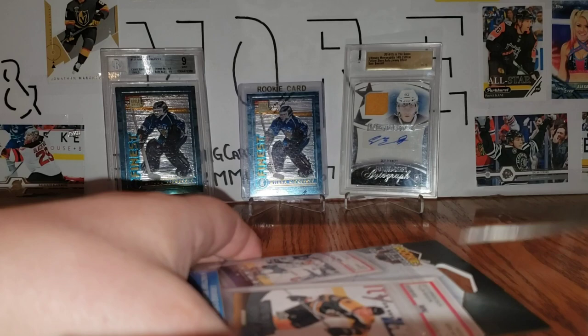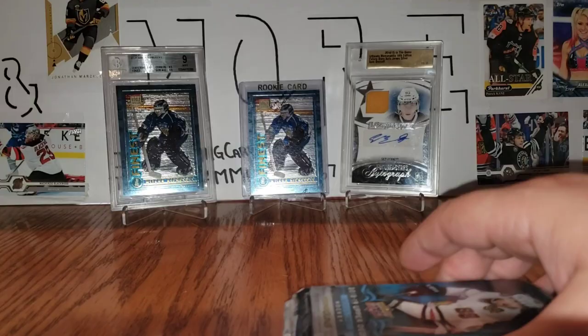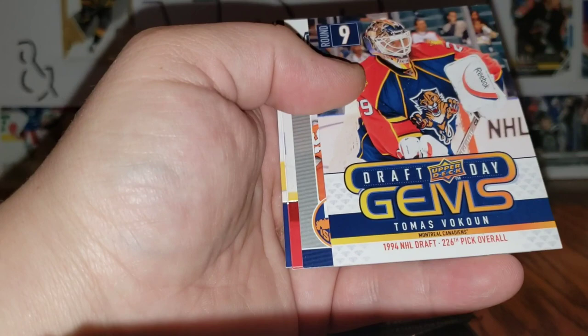On to the next box — got four Upper Deck packs this time. Come on Young Guns! I don't even know who the rookies are in this year. Dion Phaneuf, Sean Bergenheim, Dan Ellis — doesn't matter because we got a Draft Day Gems of Thomas Vanek and a Victory rookie of John Tavares.